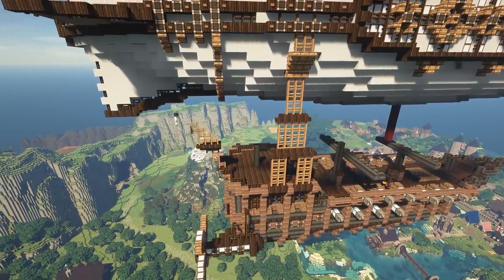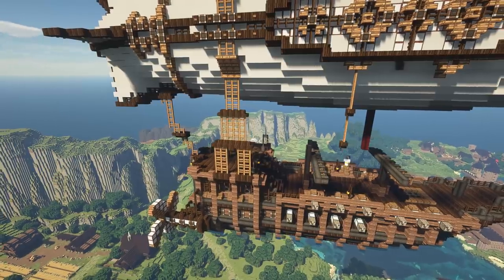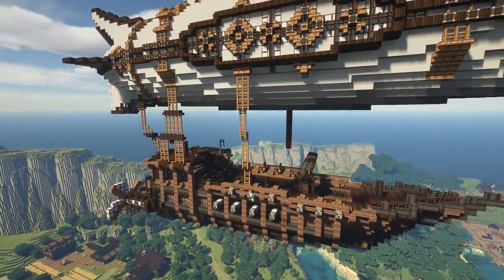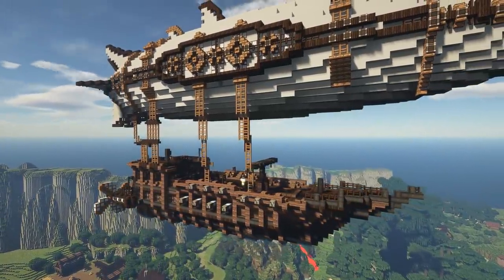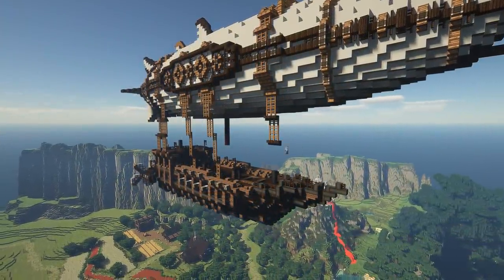Now I want to strap the boat to the balloon. We're going to use a lot of rigging for this. Rigging is rope, and we kind of have to make do with the materials we have. To simulate rigging, we're going to use a mix of wooden stairs and fence posts. Fences are great stand-ins for where you want rope — you'll see people use them all the time on things like cranes, for example.